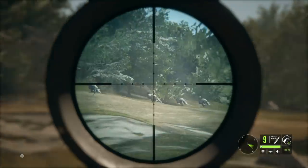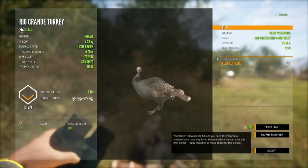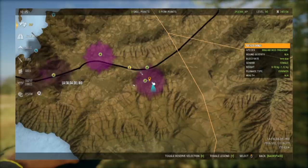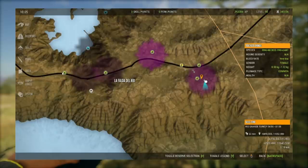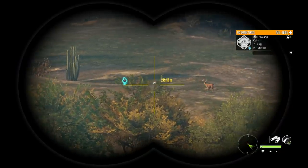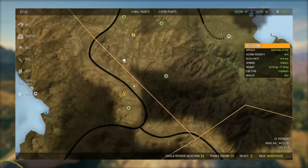The next species is Rio Grande Turkeys. We're going to hunt them in their feed zones for the most part — I don't think they have a drink time and I've never seen them drinking in Rancho. The road at the bottom of the map is amazing; you'll find so many different feed zones for Rio Grande Turkeys there. They feed from 4 or 4:30 until 7 or 7:30, and again from 7 or 7:30 until 11 or 11:30 — a nice long feed time. I've put together a location map showing exactly where I've found most zones.